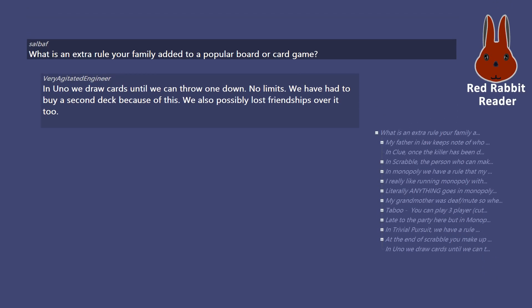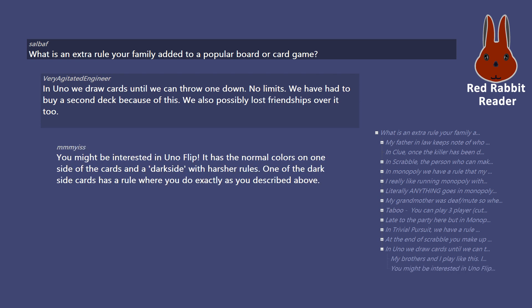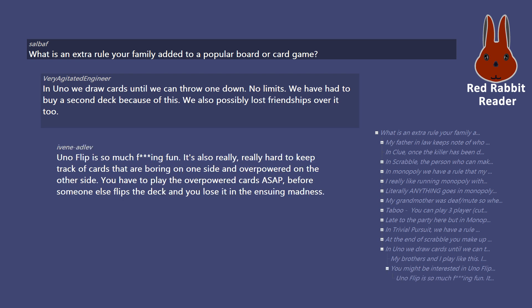In Uno, we draw cards until we can throw one down — no limits. We have had to buy a second deck because of this, and we've also possibly lost friendships over it. I won a game and they kept going for second, third, and fourth place, and nobody got second for 45 minutes. You might be interested in Uno Flip — it has normal colors on one side and a dark side with harsher rules. One of the dark side cards has a rule where you do exactly that. Uno Flip is so much fun, but it's really hard to keep track of cards that are boring on one side and overpowered on the other — you have to play the overpowered cards ASAP before someone else flips the deck.